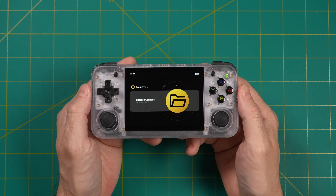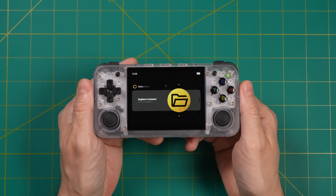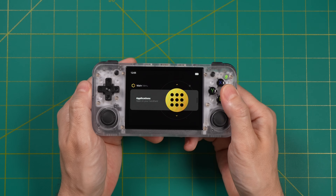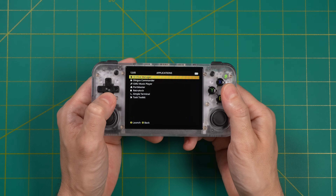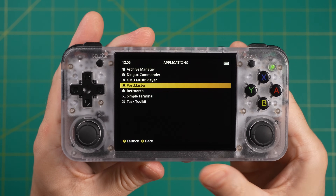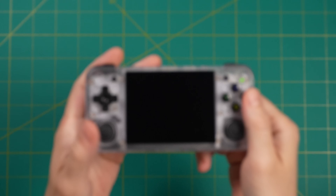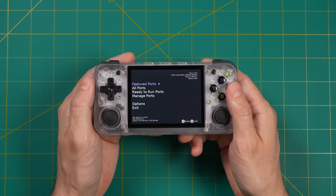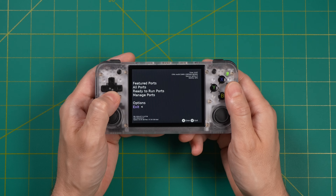So that's a wrap with the Powkiddy RGB30. Let's move over to a different device and operating system — MuOS on the RG35XXH. On this operating system, Portmaster is in a different section: within the Applications section. But really, it's the exact same process. Start up Portmaster, it might do an update, and we'll be back in the same menu. Let's install a couple games here to show you what the process is going to be like.